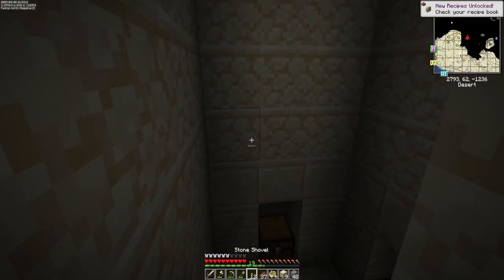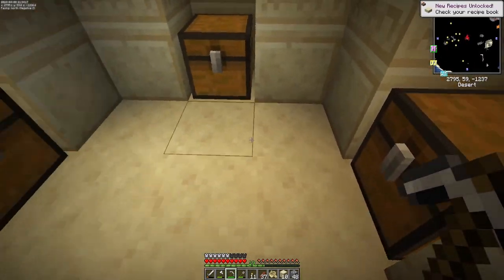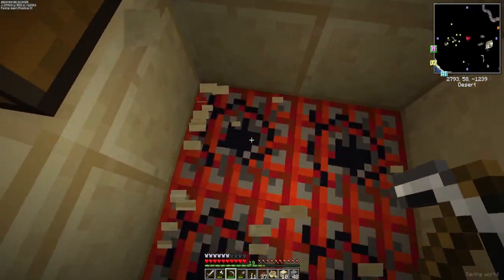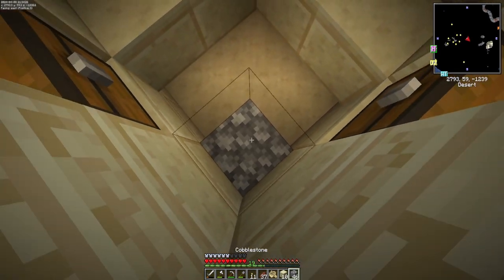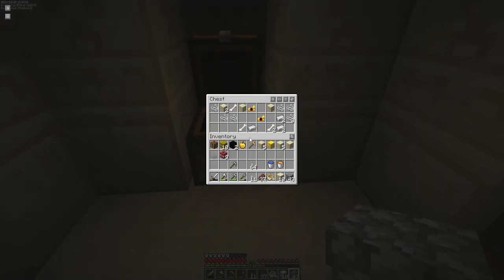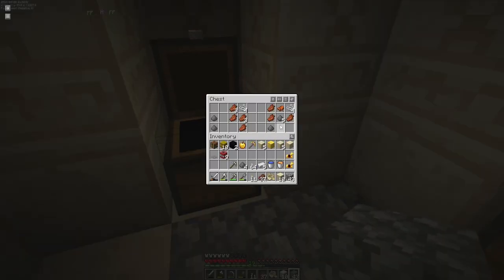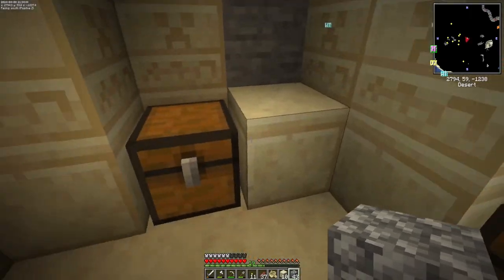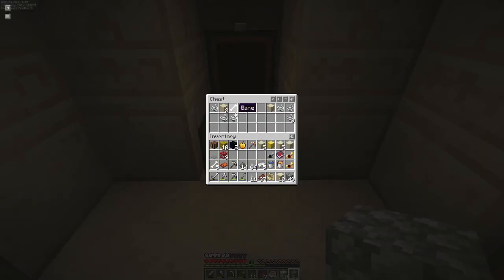A long, long time ago on Xbox I think I died in one of these by accident. Gold horse armor — that'll come in useful. I'll keep the gunpowder and bones if there's enough. Saddle — yep. Aqua affinity — that'll be useful. Let's put all the bones in inventory and see how many we have.